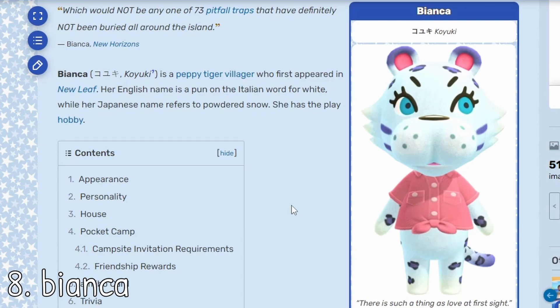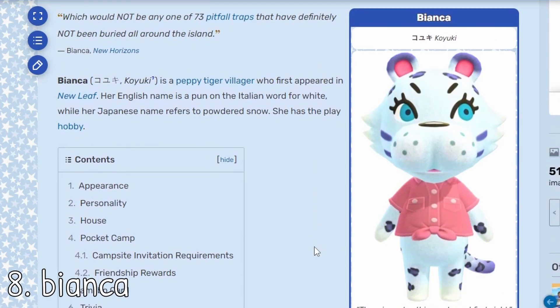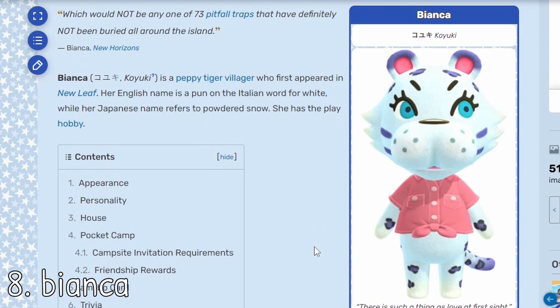Even though I could obviously just make this winter villager list out of penguins and wolves, I wanted to mix it up a little bit. At number eight, I put Bianca. Bianca is probably one of those villagers that I wouldn't necessarily invite to my island unless I was making a winter core island. She looks super snowy, so I think for this theme she fits pretty perfectly. On the Animal Crossing Wiki it says that her Japanese name refers to powdered snow, which makes her a pretty good winter core villager. Personally I'm not a huge fan of the tiger villagers — I think they could have been designed a bit better — but if you want to mix things up and not only invite penguins, Bianca might be a pretty good option.